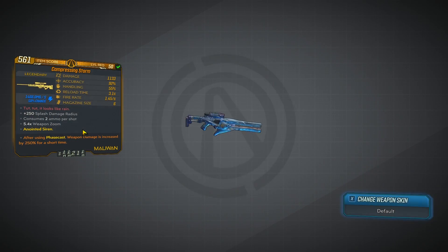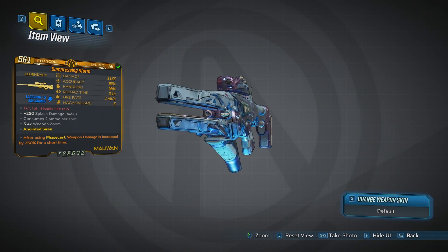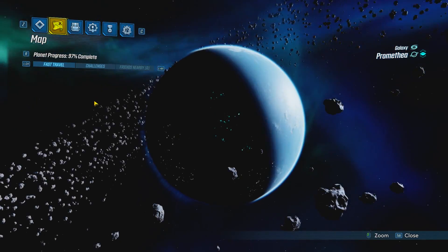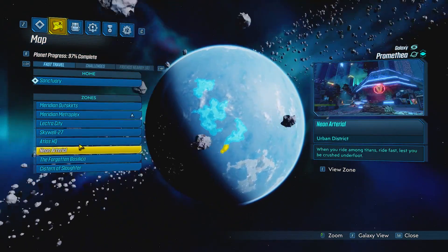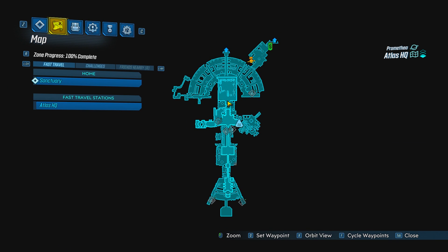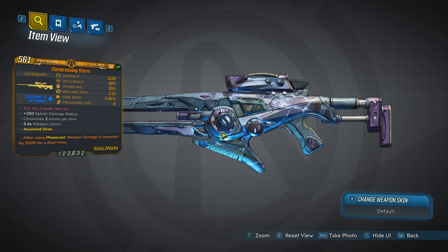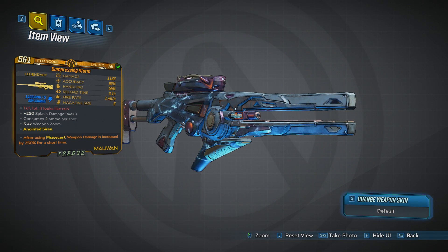The first weapon we are going to be reviewing is the Storm. This weapon has an increased chance to drop from Katagawa. If you don't know where he is, head over to Promethea and Atlas HQ. He should be all the way up in this little square — you spawn in, make your way into the building, go up the elevator, and drop down into this little pit. That's where you'll find him and have the highest chance of getting this weapon. It's actually very eye-appealing — looks beautiful, reminds me of the Brainstormer.